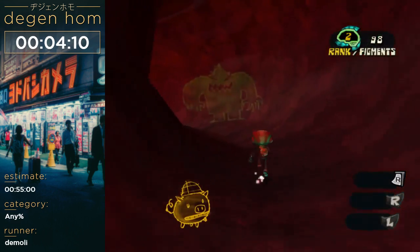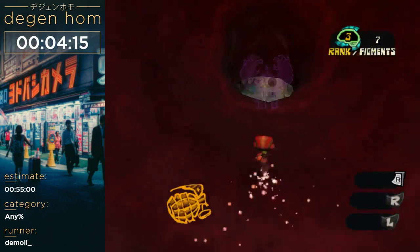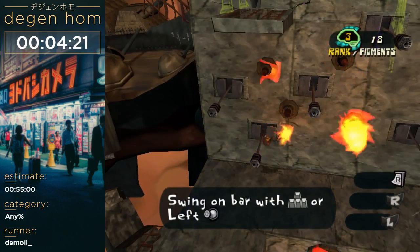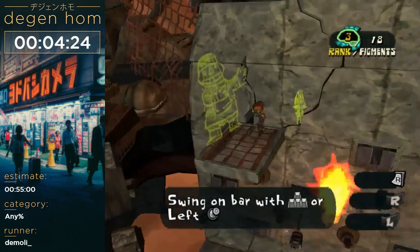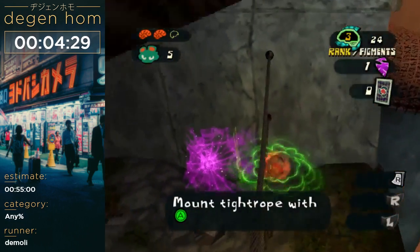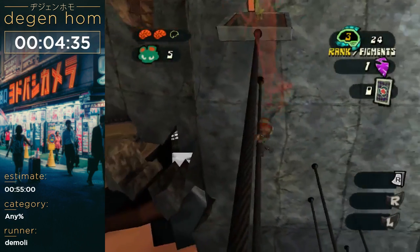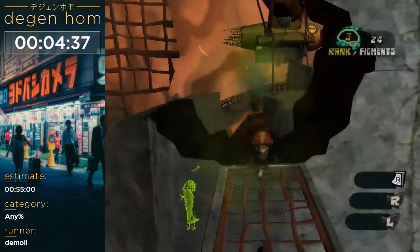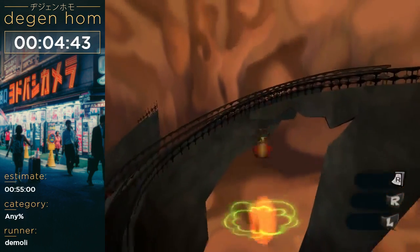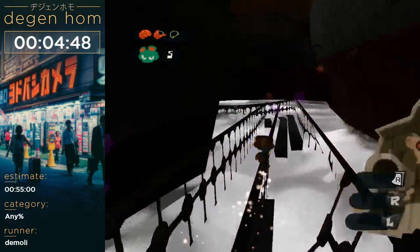Coming up here is going to be the first palm bomb. Since we don't have a levitation ball or any way to speed up our movement, what we can do is on slopes — if you ground pound and then immediately jump out of the ground pound — you get your downward speed from the ground pound and you can transfer it into horizontal speed, which allows us to skip basically that whole section. That's used a few times during the run.